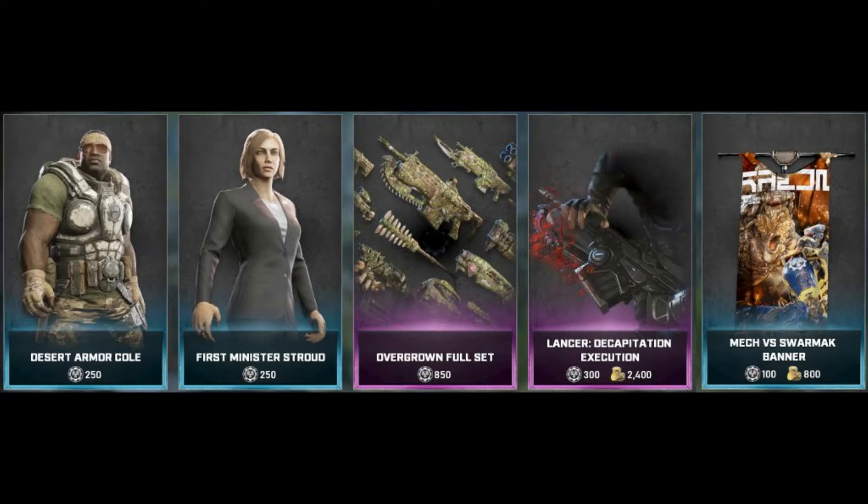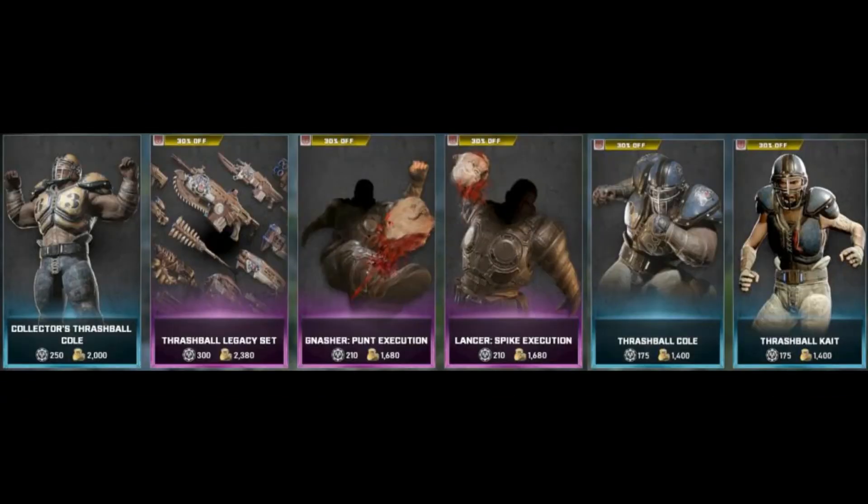Amazing new store this week. One of my favorite characters is Anya, so having the First Minister Stroud skin in the game is amazing. Cole is also a very cool character, one of the OG Delta Squad members — Desert Armor Cole looks very cool. Lots of decapitation executions sounds very interesting, so it'd be cool to check that out.